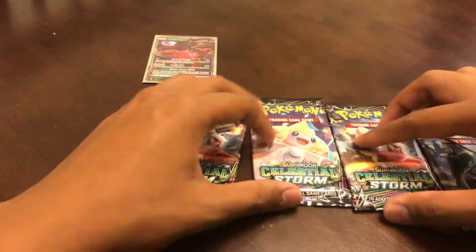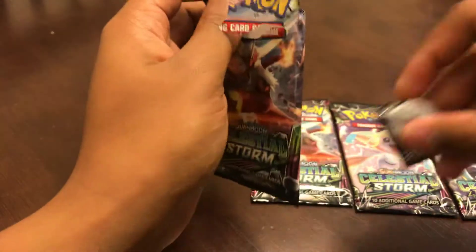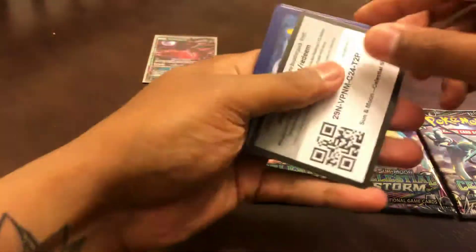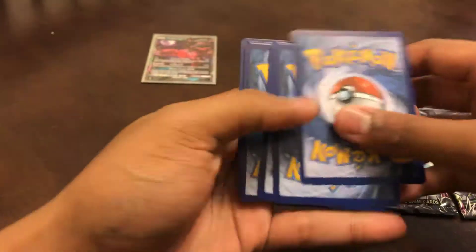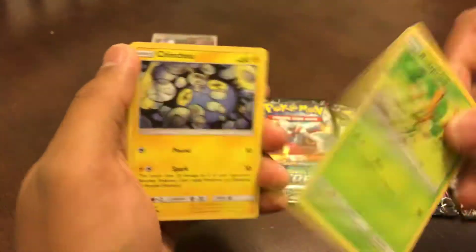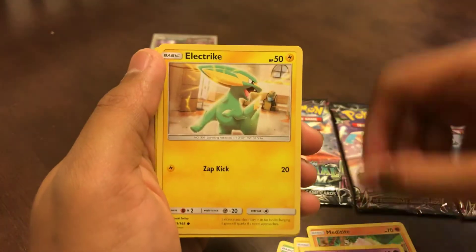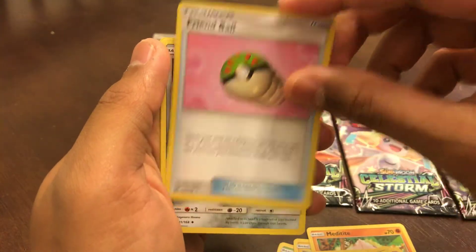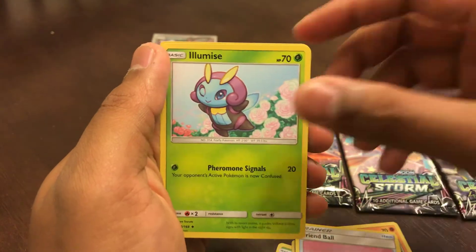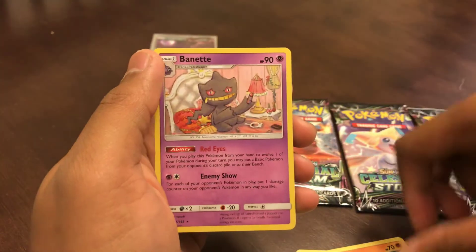Alright, we got four more packs. Should start with Celestial Storm. Code card. Like I said, this video is just going to be quick. Bellsprout, Chinchino, Meditite, Spoink, electric energy, Friend Ball, Mawile, Illumise, reverse holo Sceptile, and a Banette.